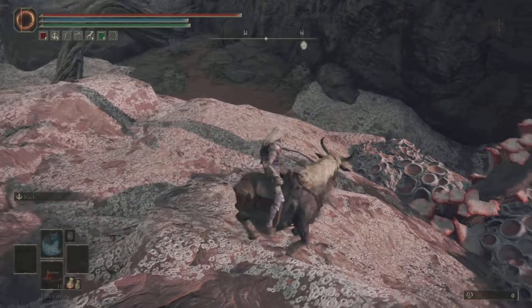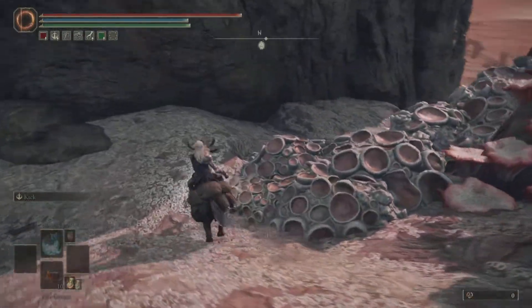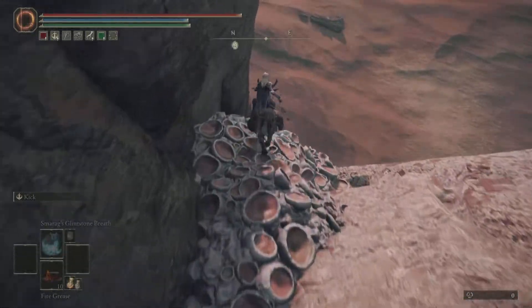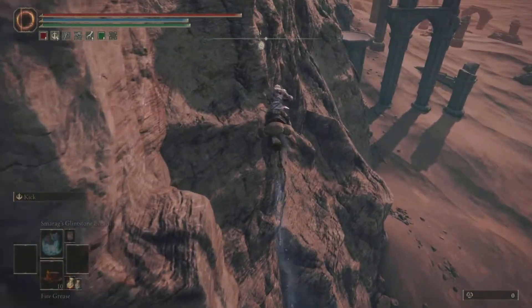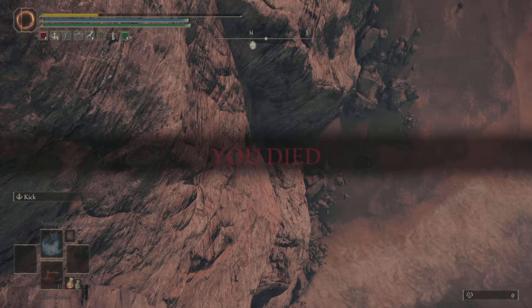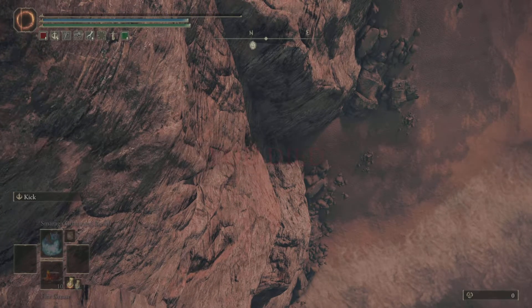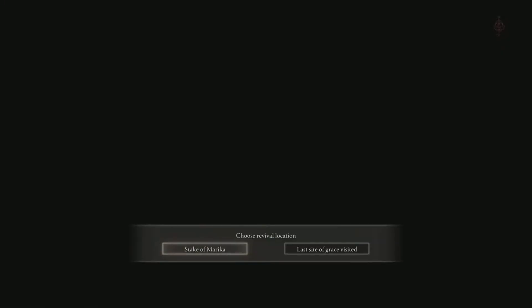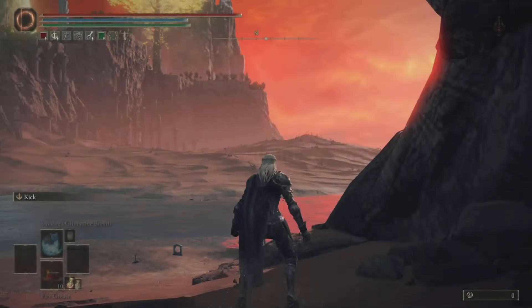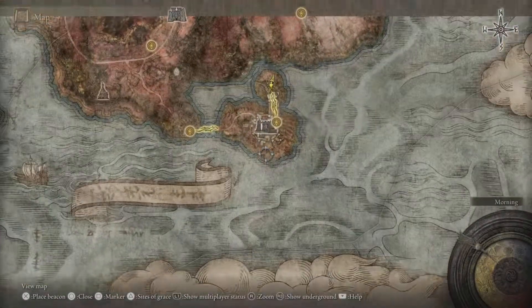This helps you avoid all the enemies over here. Once you're here, you're going to aim over here, sprint jump once, turn left, jump twice. As you can see in the top left of my screen, the Stake of Marika icon is up there. So once I fully die, this message is going to pop up and I'm going to click Stake of Marika. It's going to enter the loading screen.